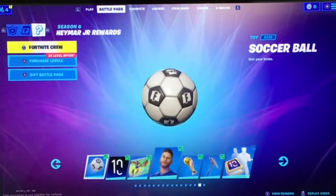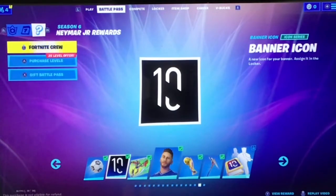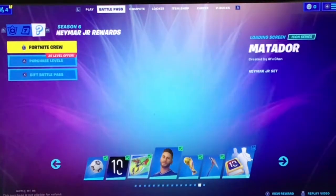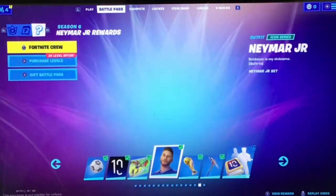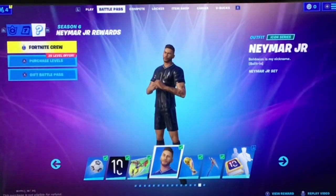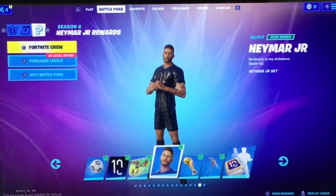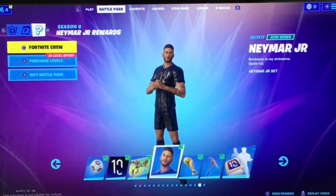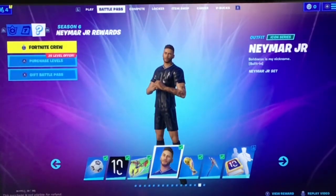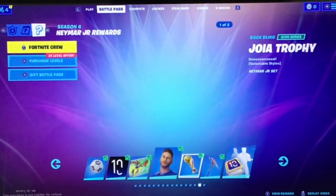You have to talk to one, and then if you return to lobby or get killed, you get the soccer ball toy. Now the banner icon — I kind of forgot how to get these two challenges. For this one, you had to complete the quests the soccer characters wanted you to do. The soccer characters want you to complete different quests when you talk to them, and you have to complete like five of them to get the skin.